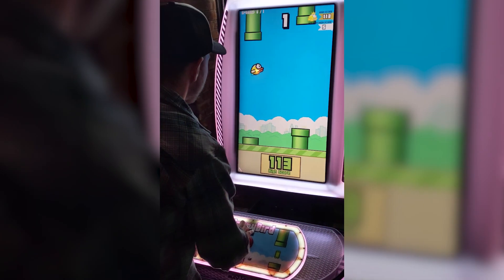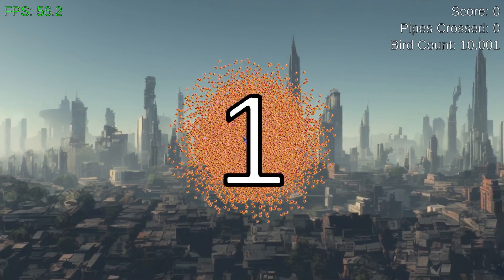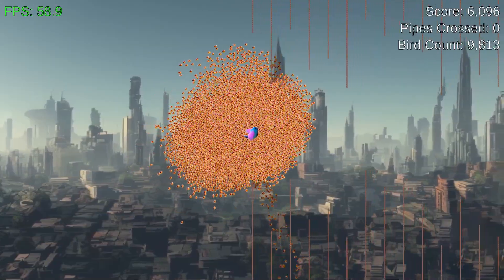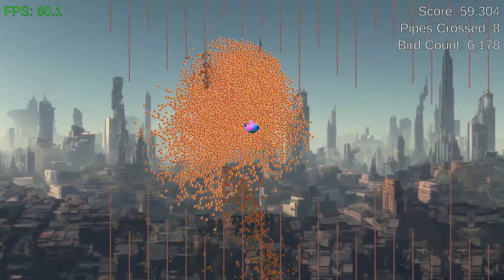Once those technical challenges are out of the way, it's back to the design challenge of making this more interesting. And that's where it comes back to the barcade — I didn't actually notice this until about five minutes before recording this video. Go check out this observation I had playing the barcade version of Flappy Bird. See that right there? It starts off wide and then gets narrower as it goes. So that's what I implemented: when we start with 10,000 birds, the pipes are really wide, and as you lose birds, the pipes get closer and closer, making it more difficult over time.